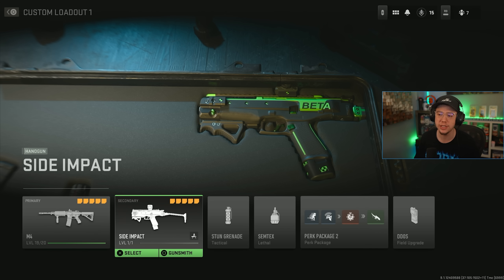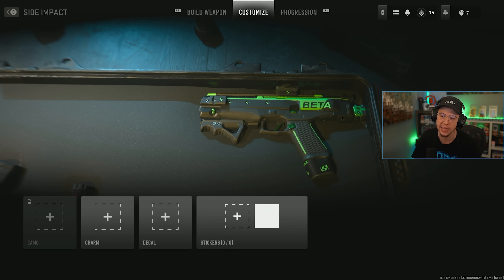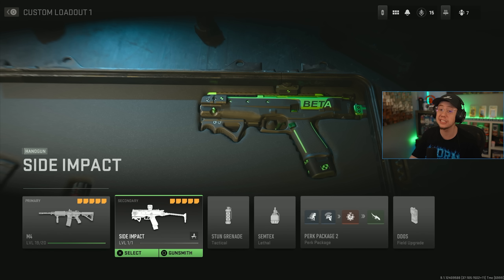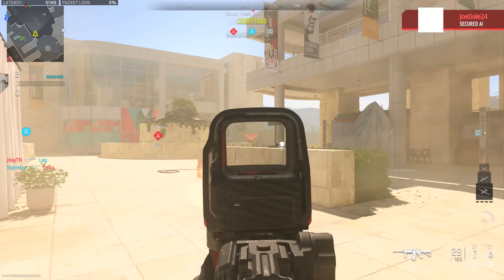For the secondary I'm using the Side Impact pistol, which you get for reaching level 15. It's a blueprint so you can't gunsmith it or change attachments, but it's a fully auto pistol with a decent TTK, making it a solid secondary option.